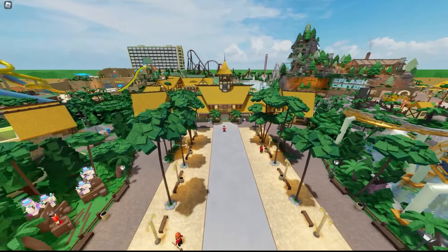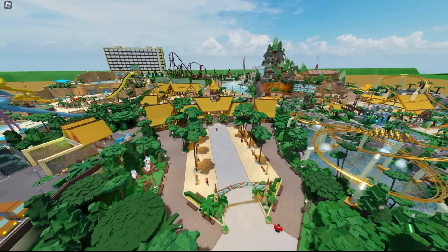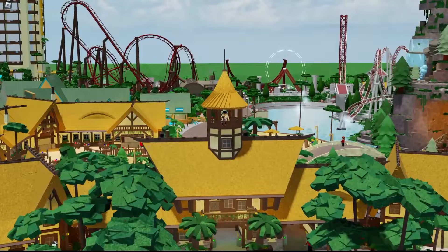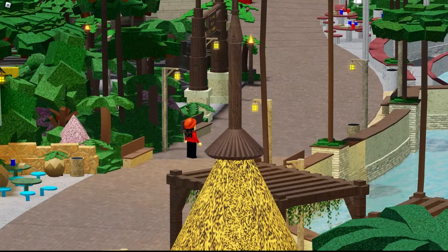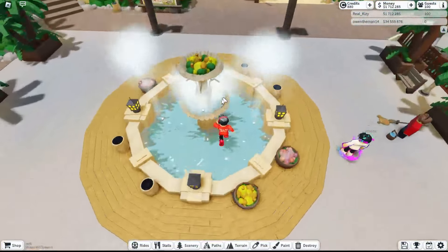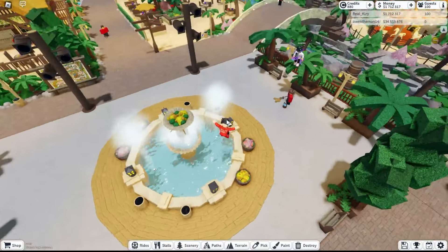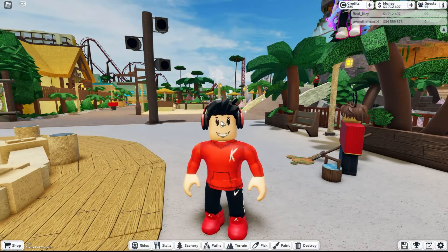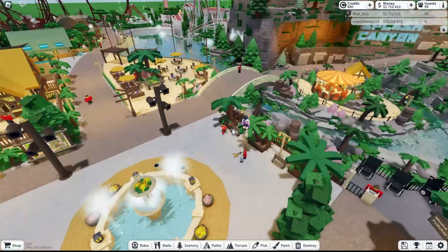It looks so cool and they just recreated it so perfectly. I haven't seen the actual one, but I bet they recreated it pretty perfectly — look at all the detail here, look at the tiny detail right there. Let's keep going over here. We go into a fountain which is kind of usual for literally any park ever — like if you go to any park there will be a fountain somewhere around the entrance.